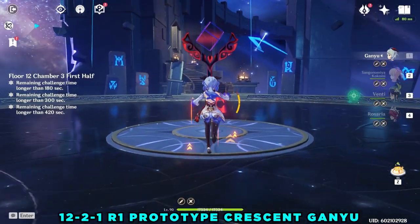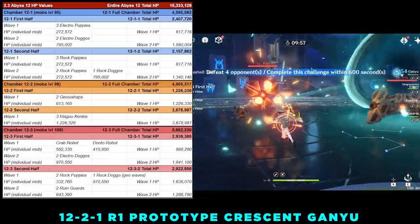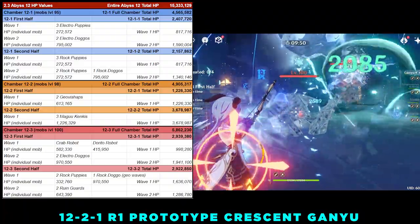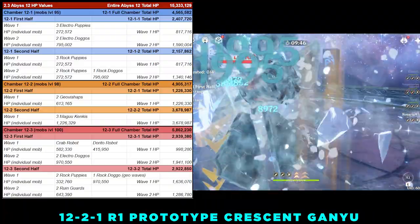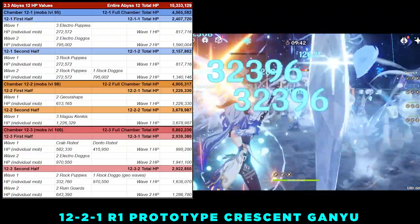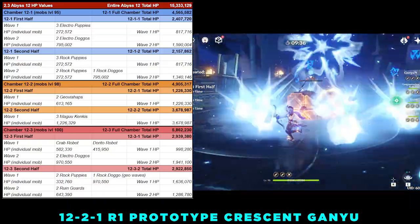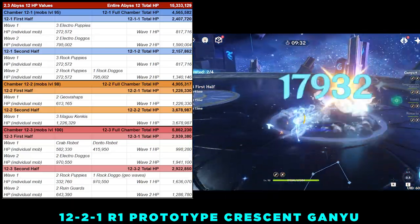Now for 12-3. 12-3 has some Doggos and robots. I recommend hugging the Dorito robot in 12-3-1 so that the crab robot will approach you. Then apply the same knowledge from 12-1 on the second wave, which is against two big Electro Doggos. 12-3-2 has two rock puppies and one big rock Doggo for the first wave. The big rock Doggo is Geo Enchanted and sends Geo shockwaves at you. Fortunately, the second wave is just a couple of punching bags — two rune guards.